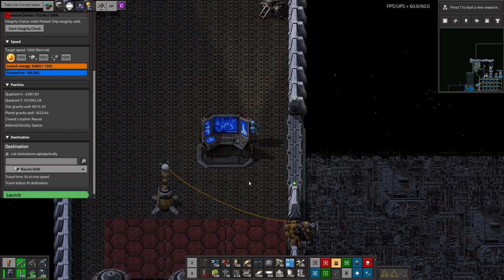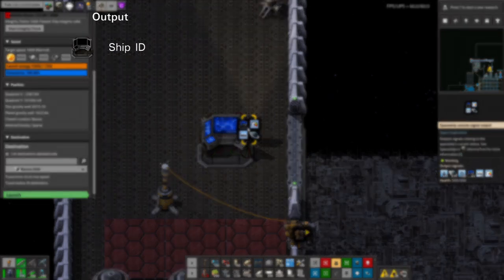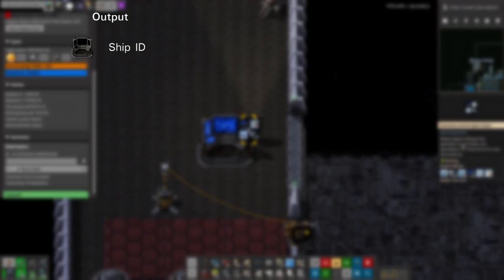Let's take a look at the signals available. We don't need to use all of these, but they are there in case you want to do something clever later on. The spaceship will output the following: the console signal states the ship's ID, in case you want to identify a ship when it arrives somewhere. The speed signal tells you how fast the ship is going.